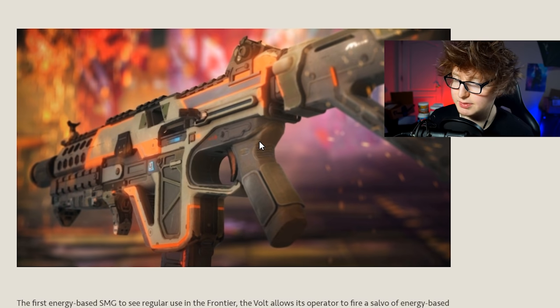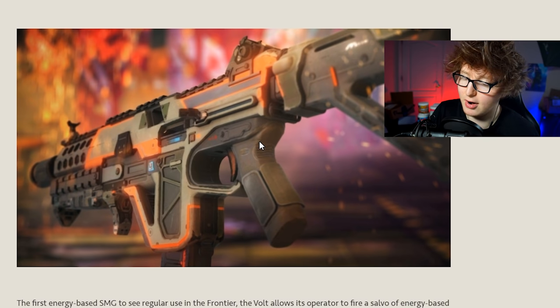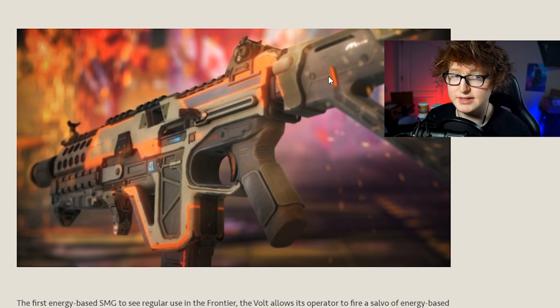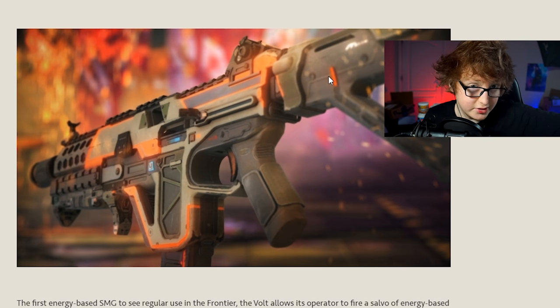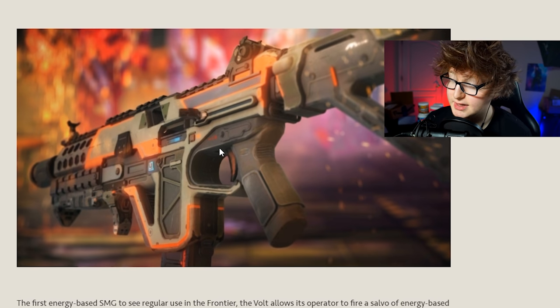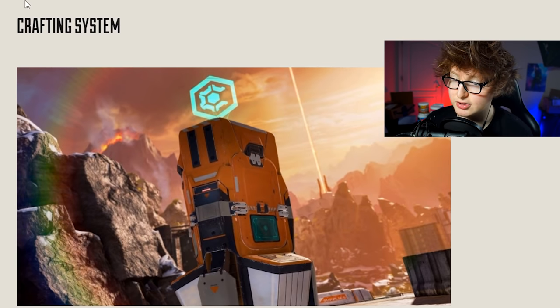The new gun, the Volt SMG, is probably the thing I'm most excited about. I love controllable weapons like the R99 - things that are quick, let you move freely, and don't have a lot of recoil. The Volt SMG is just that, and it's going to be replacing the R99, which is going into supply crates. It's an energy-based SMG and I think it might even be better at medium range than the R99 was.